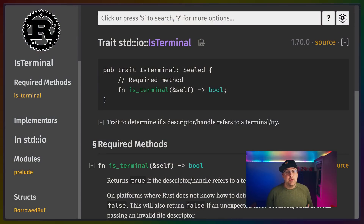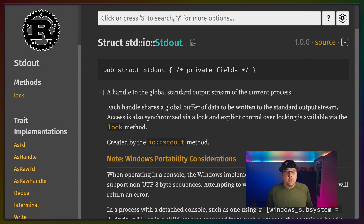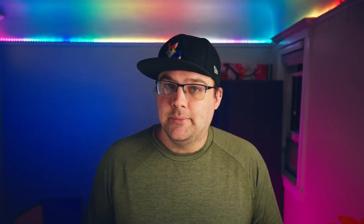IsTerminal is another example of taking functionality from a third-party crate and reformulating it to work inside the standard library. IsTerminal is a trait, which means you can implement it for data structures like stdout or your own custom types. In the example on the right, we're setting a variable useColor to the is_terminal result of stdout. Stdout gives us back the stdout struct, which implements the IsTerminal trait. We then take that useColor variable and print it to stdout, as well as debug it to stderr. I've chosen to debug it to stderr for a reason we'll see in a second.